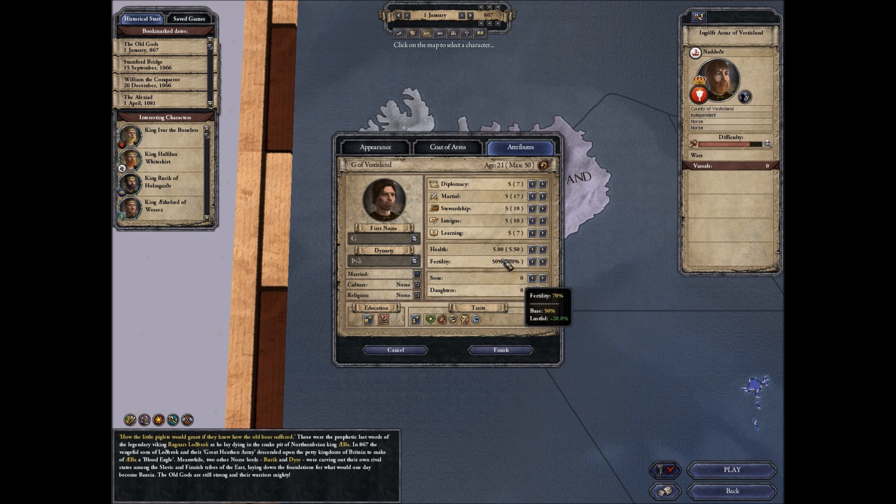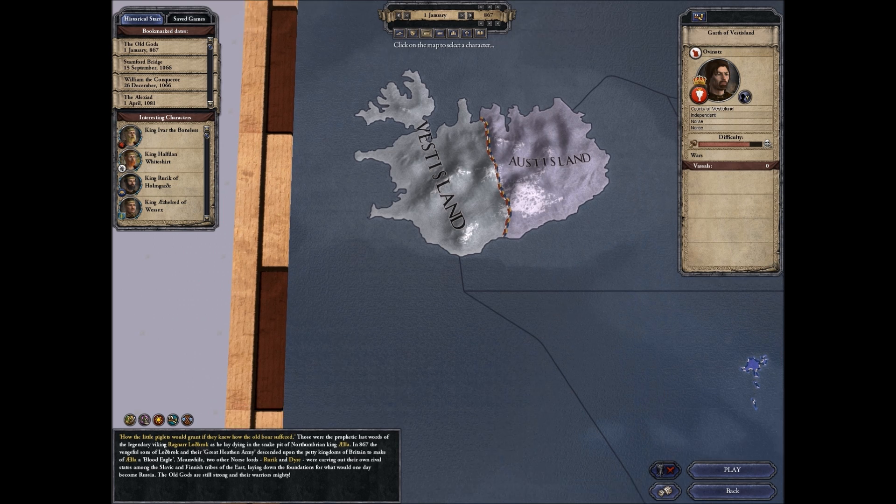What are we going to name this guy? I think we name him Garth — Garth of Vestisland. Yes. Dynasty should be... what should the dynasty be? That works. Okay, here we go with Garth of Vestisland. Apply.